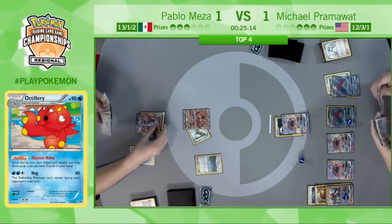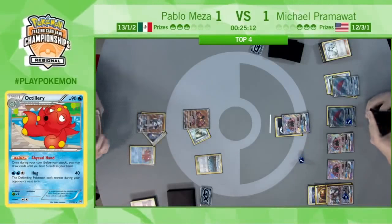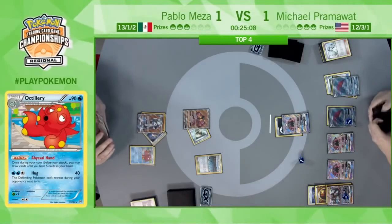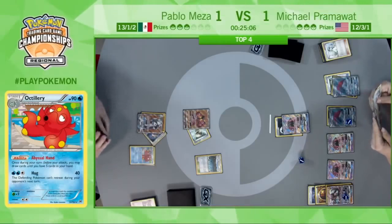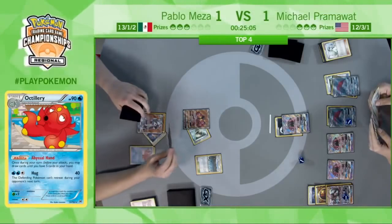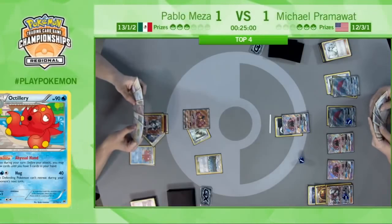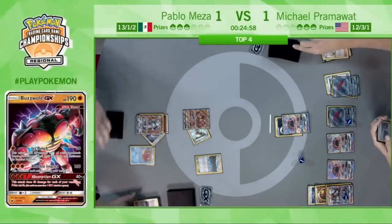Pablo is taking some time to consider. He was thinking he could hit the Max Elixir on the Lichen Rock as well, but decides to think for a second before attaching to the Lichen Rock. There we go — attaching the basic Fighting Energy to the Lichen Rock on the bench and passing. He doesn't want to open himself up to potentially getting Dangerous Rogued.